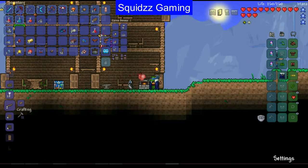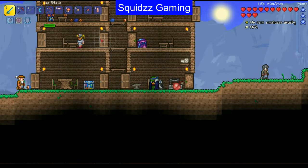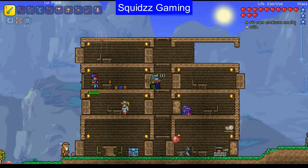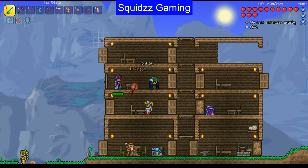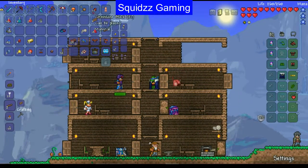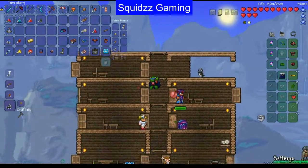We defeated King Slime and got ourselves a nice winter cape and some fancy dishes. The audio recording cut off at the end but we did beat it. That's our second boss down out of three — we lost to the Brain of Cthulhu previously. Will I rematch the Brain of Cthulhu? No — I don't need to, since I've already got all the armor and everything I need from that fight.